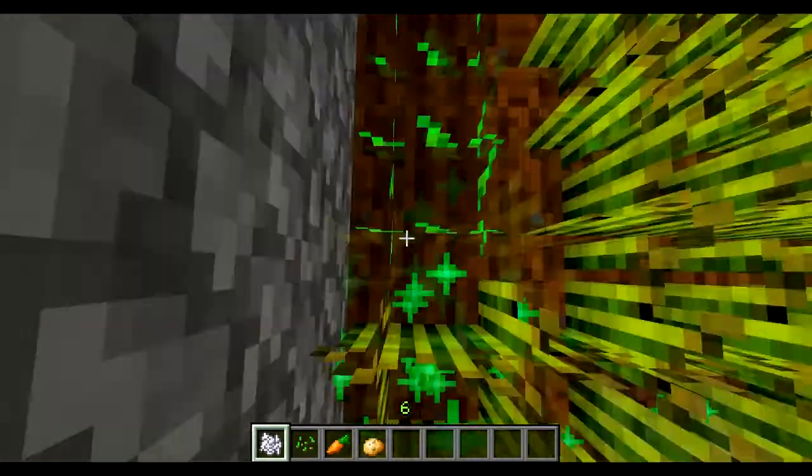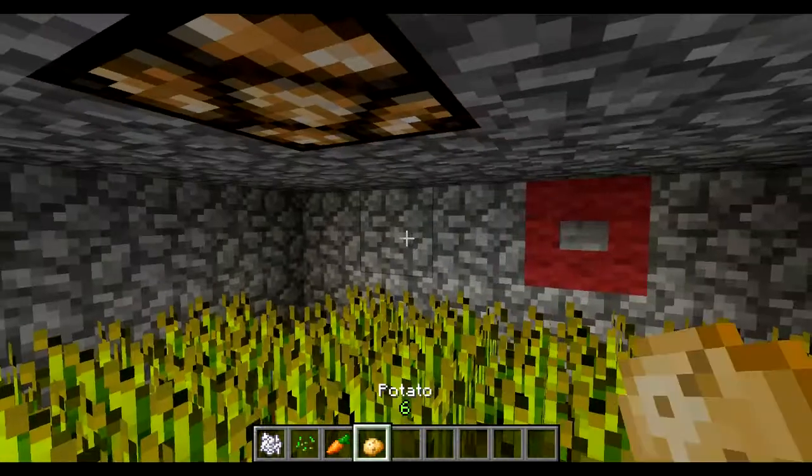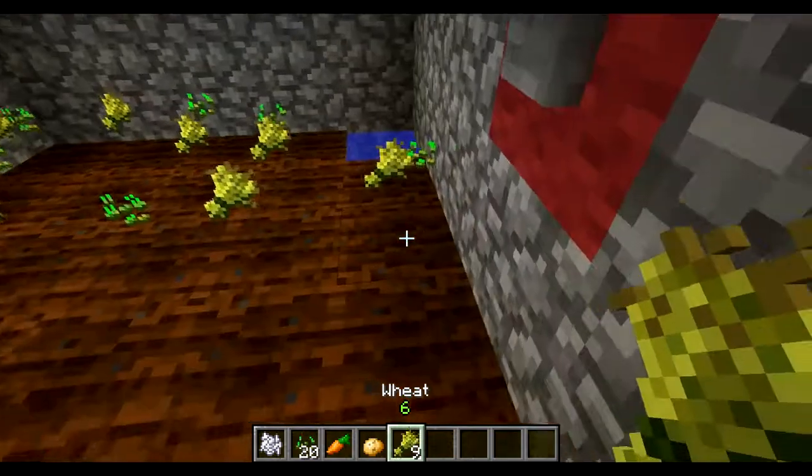So what's basically going to happen is I press the button, and that turns off a lamp above us, as you can see, and then it farms them all, and then you just pick up all the stuff.